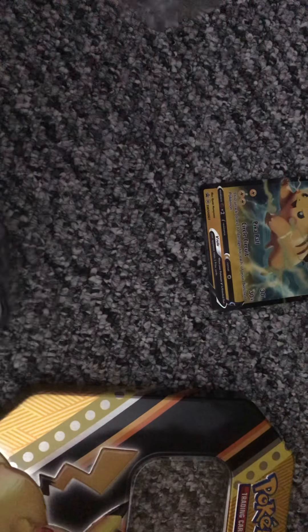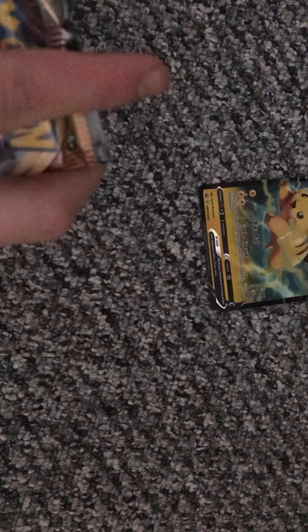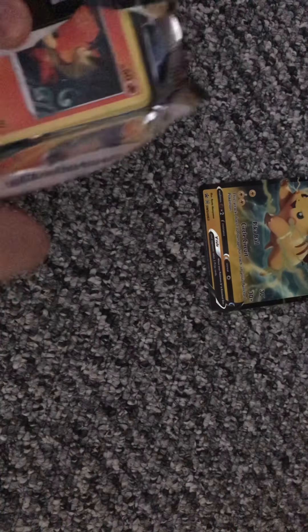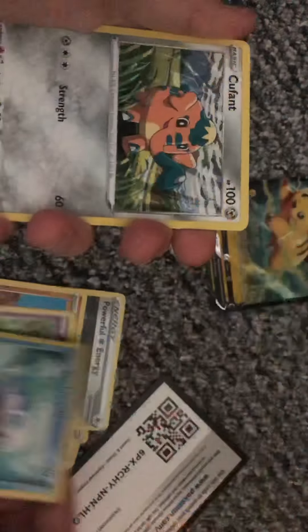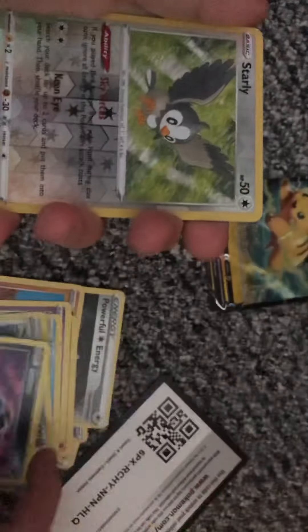It feels so good to be holding the packs again. Okay, so we're probably going to go sorting. There I go — Ape of Toughness, Powerful Energy, Sorok, Panasir, Morwell, Wishiwoshi, Cofront, Fadena, Starlee, and an ASQ. That's alright for the first pack.